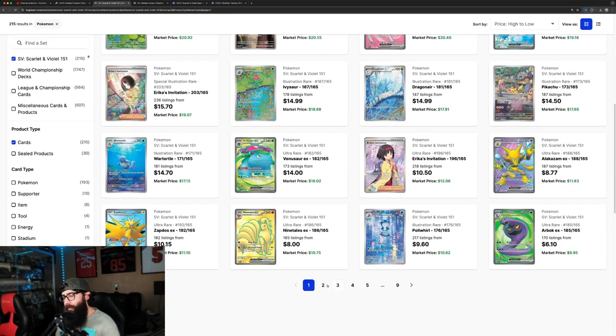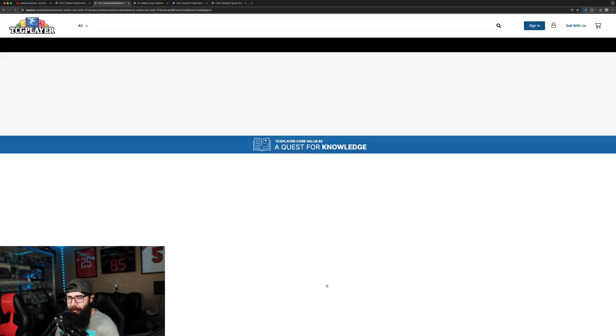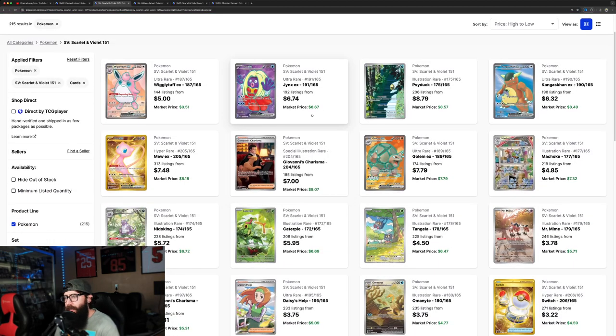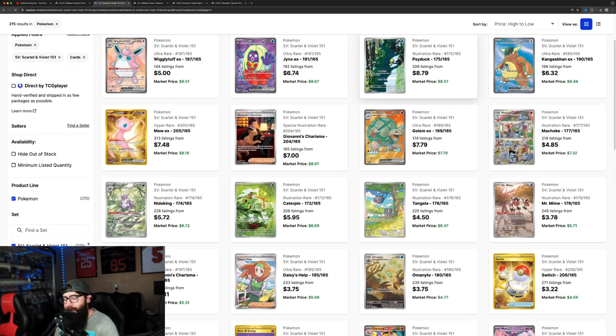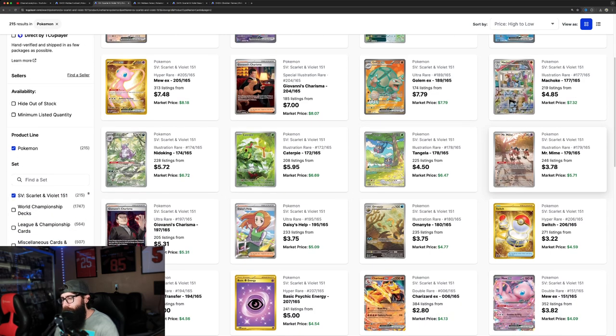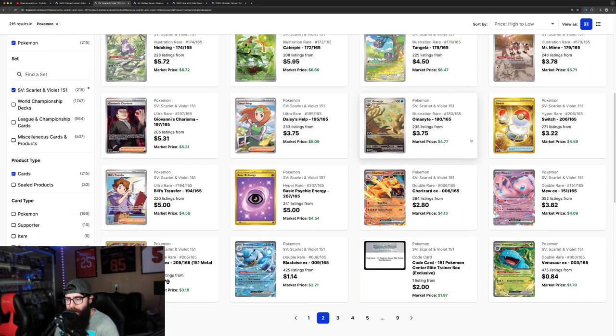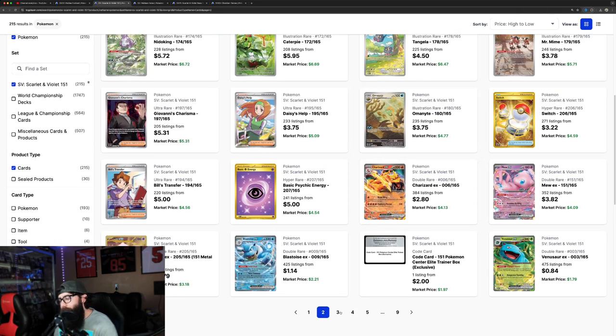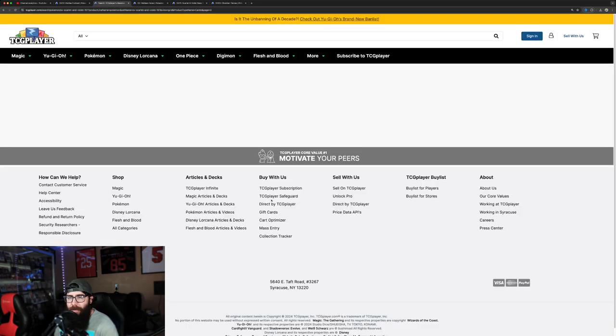Pikachu — obviously this has all the Pokémon I want in it, but the artwork is good as well. Then you get into page two and we still have the Psyduck, which is funny. I like the Nidoking, the Caterpie I actually like a lot, Tangela's good, Mr. Mime's okay — nobody likes Mr. Mime. Omanyte — I don't know if this set carries all the way into page three, let's see.